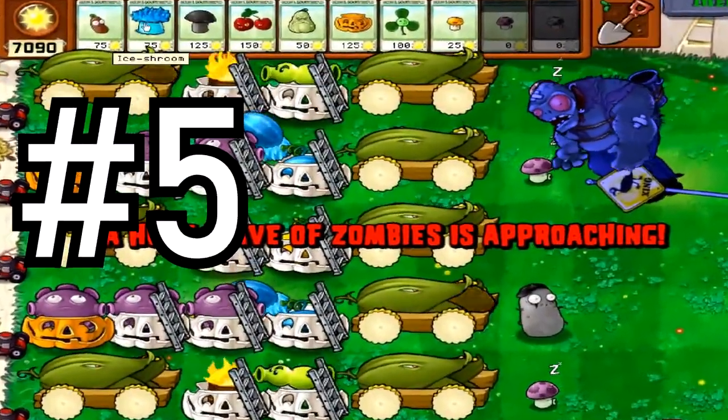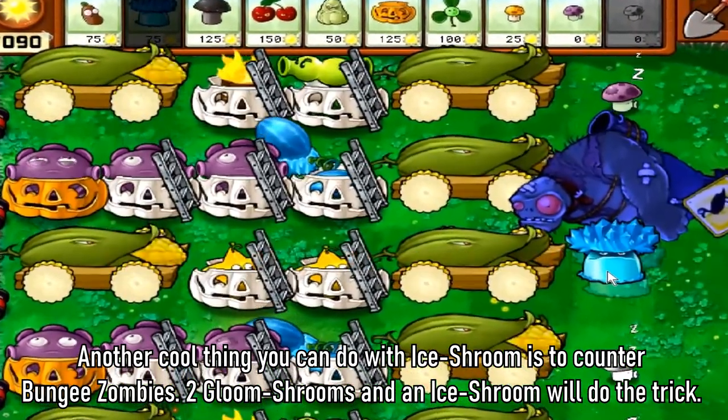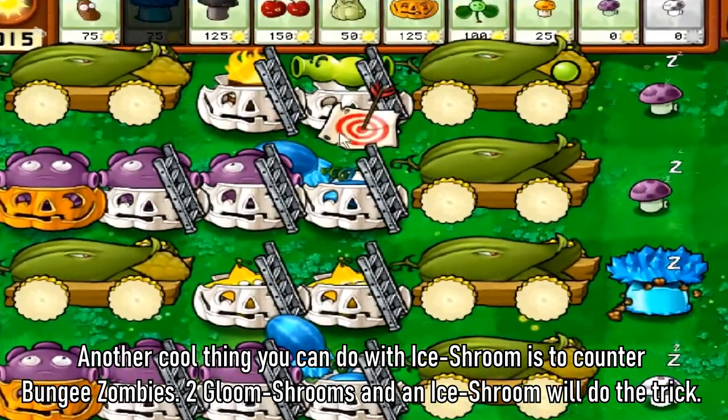Tip 5: Another cool thing you can do with an eyeshrimp is to counter bungee zombies. Two gloom shrooms and an eyeshrimp will do the trick here.